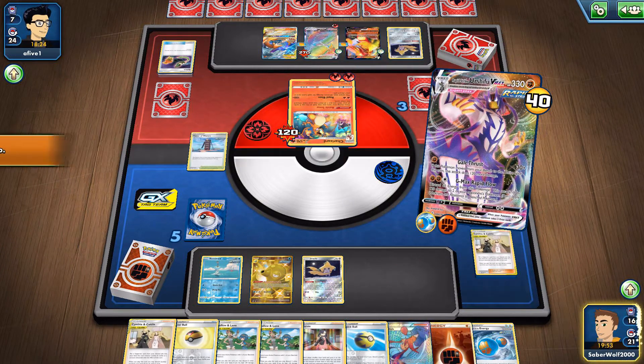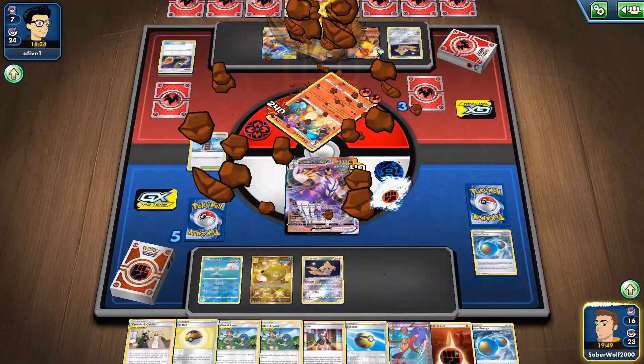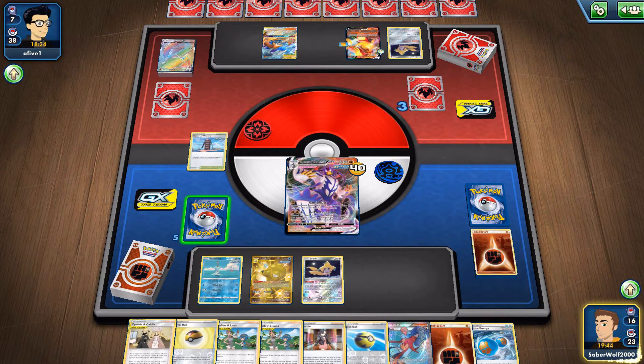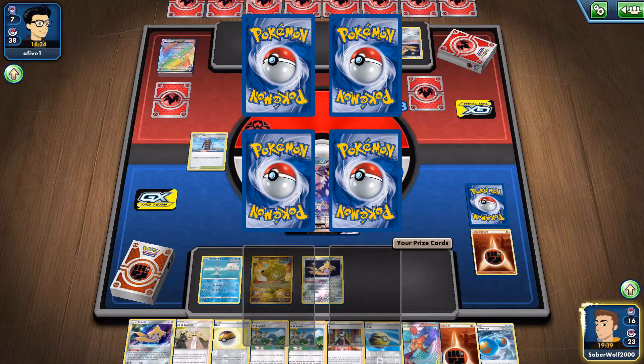Time for the G-Max Rapid Flow! KO the Charizard, KO the Centiskorch — four prizes for your ass. All I've got to do is just kill one more Pokémon and it's our victory.